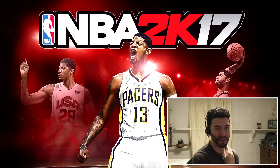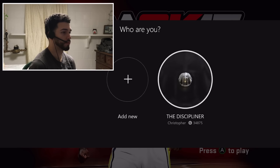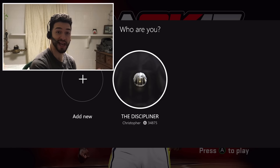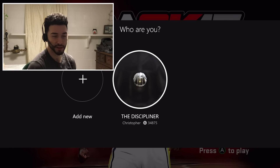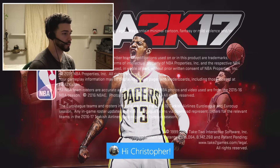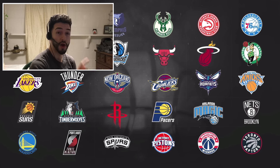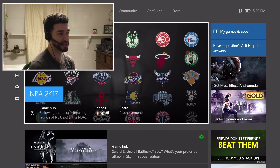Let it do its thing real quick. It's going to tell you to press A to play. Sign into your account. And once you're signed in, just let it load real quick. And once you're on this loading screen right here, just press the home button, and then jump right back into the game.